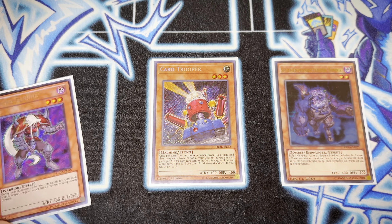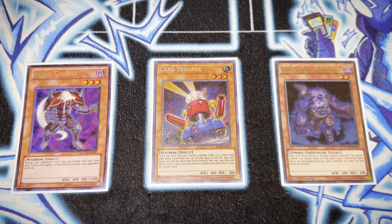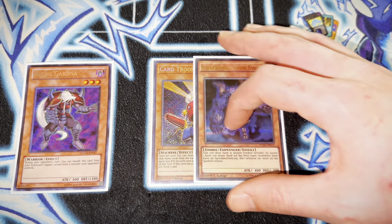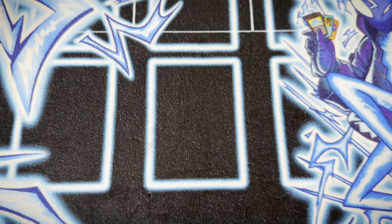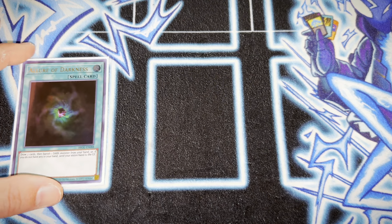We have a singular copy of Plague Spreader Zombie as well as Necro Gardna. All of these just work hand in hand with one another. Necro Gardna is good for when you're pretty behind and trying to catch up — you might just need to see a Dark Grepher or Armageddon Knight to get started. Plague Spreader Zombie allows for more synchro-related plays, and Card Trooper just allows you to maintain card advantage.